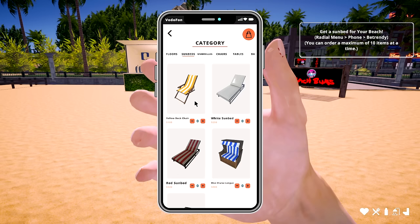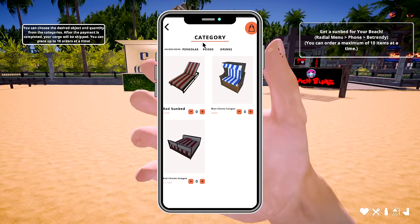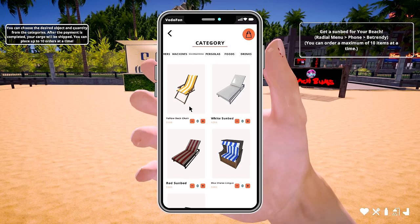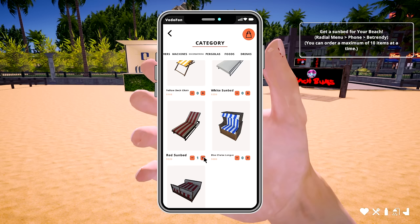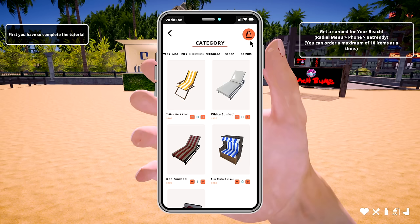I guess I'll be guessing how much cash I have. There's a map, a trader section, and phone. Let's go to the trader — you can choose game quantity and stuff. The yellow sun beds are okay, this one looks nicer — 320 bucks. Can I do that? Need to complete the tutorial first. Alright, one sun bed ordered, total price 320.